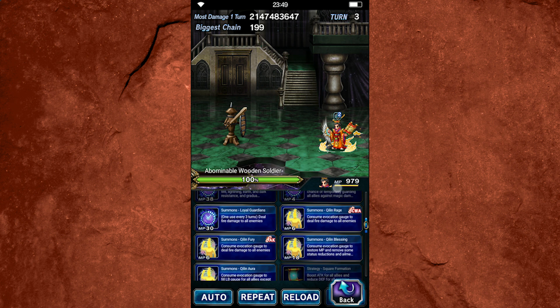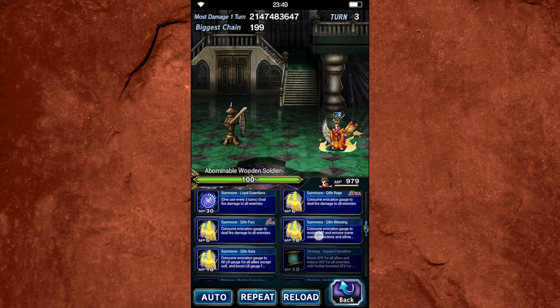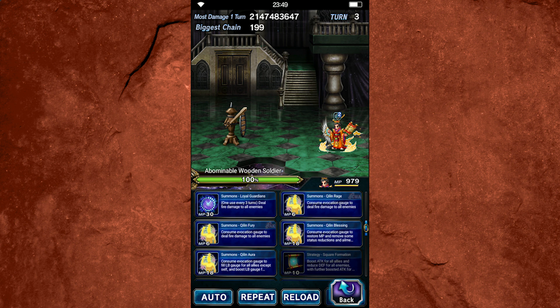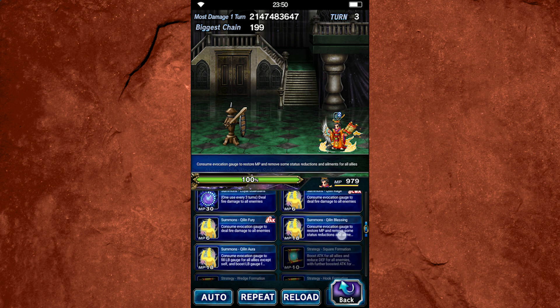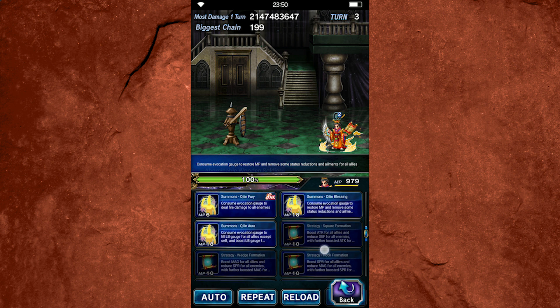Looking at his base summoning abilities, most of them are just okay. The first two I care the least about are Chilin Rage and Chilin Fury — those are just damage abilities that don't do very much damage and they consume the Esper Gauge. The other two are a little better. Chilin Blessing restores 222 MP to all allies, which is quite a lot of flat MP, and it also removes all breaks and all status ailments. That's really handy if you need to recover from status ailment issues. The only unfortunate thing is you can't multicast it with the rest of his strategy formation abilities.